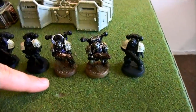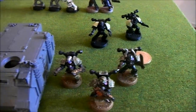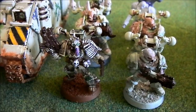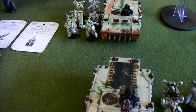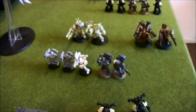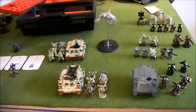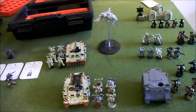There are six Obliterators in total. Jacob has also painted his first Plague Marine — nearly done, a teaser for next time. He's working on the Rhinos as well. He rolled a Warlord Trait allowing him to infiltrate D3 units, so there'll be some infiltration.